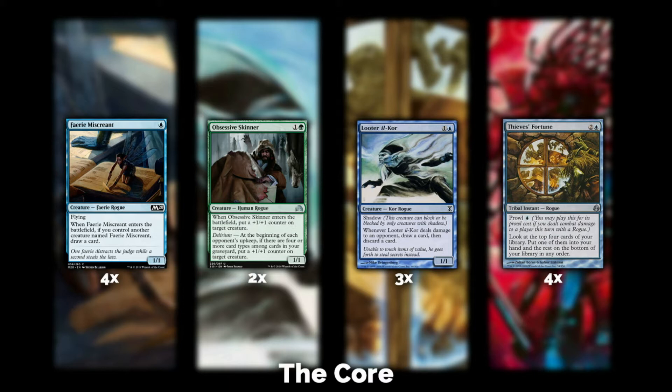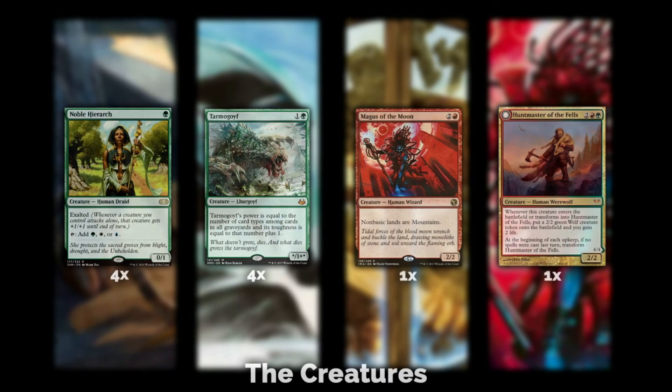Essentially no other creature in Modern has shadow, so Looter il-Kor is going to be alone on the battlefield, always pinging in for one — unless you have Obsessive Skinner boosting it. Your opponents are going to feel really crappy about spending mana to kill it, and oftentimes they don't. They just let you loot. When you deal combat damage to a player, you draw a card and discard a card — a powerful ability. The whole theme of this deck is drawing cards, so being able to find your answers is beautiful.